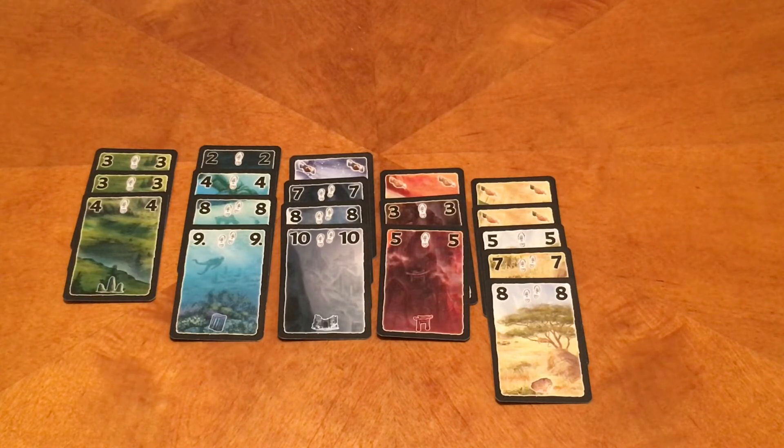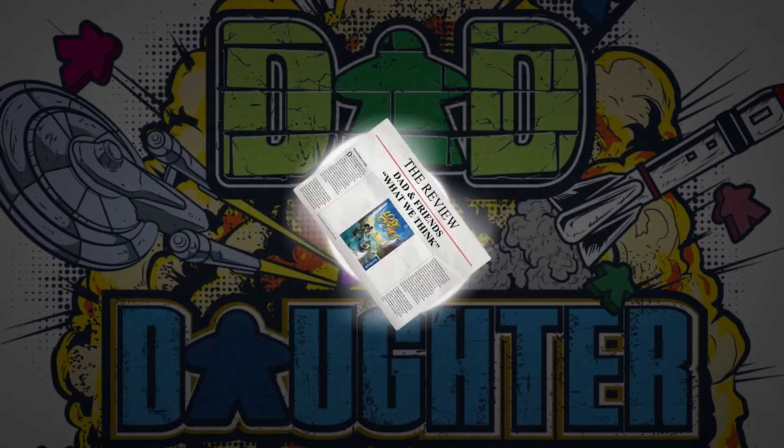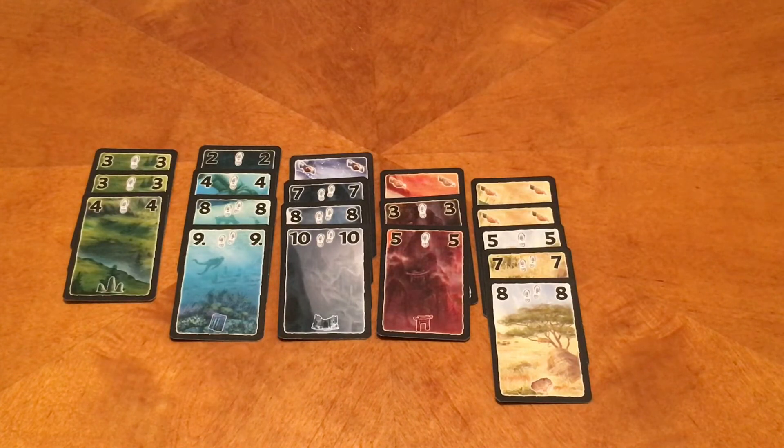This has been a very popular game with the lunch group, probably because it plays fast and is easy to learn. For those familiar with the original Lost Cities card game, one key difference is that in the original you always started with negative 20 points when beginning an expedition — here there is no negative, you just look at the footprints and apply multipliers. The bidding can be very cutthroat: once you notice somebody running low on cash, you can bid them up, and if they run out of money they're not buying any more cards for that round.